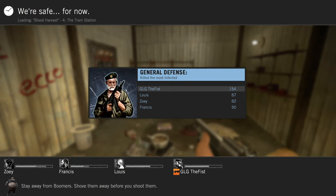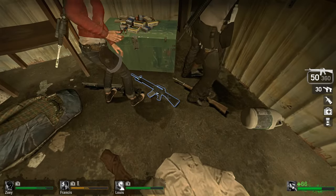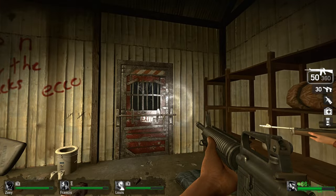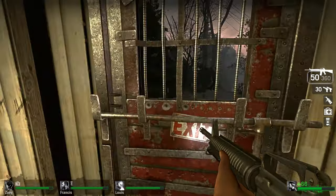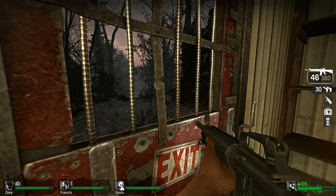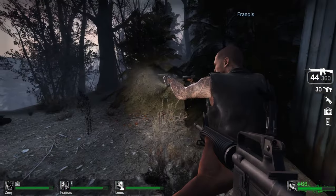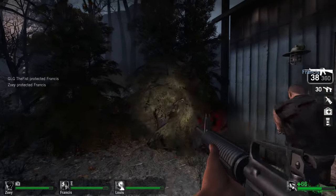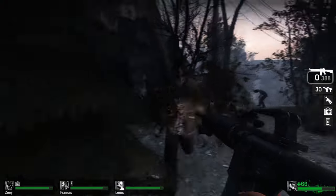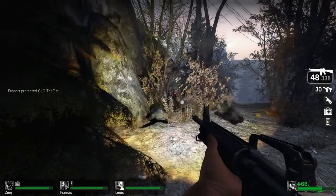Alright, not episode four but part four — the train station. I'll go back to the assault rifle. Looks like Zoe chose a sniper rifle. My shot's terrible, so I really prefer to have as many bullets going down the range as possible. Makes up for my inadequacy, you know what I'm saying?